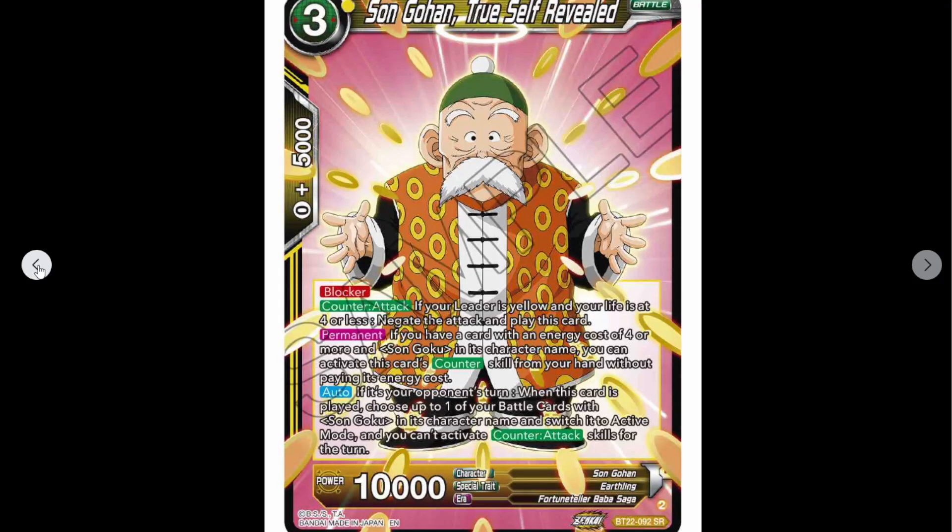So we've got Son Gohan True Self Revealed — an SR. Free cost, 10K. Blocker. Counter attack: if your leader is yellow and your life is at four or less, negate and play. If you have a card with an energy cost of four or more and Son Goku in its character name, you can activate this card's counter skill from your hand without paying its energy cost. That's really good.